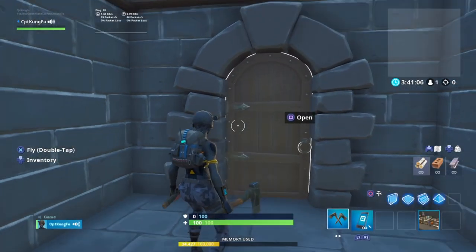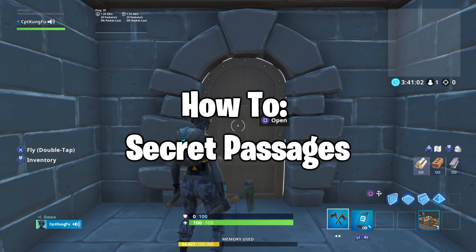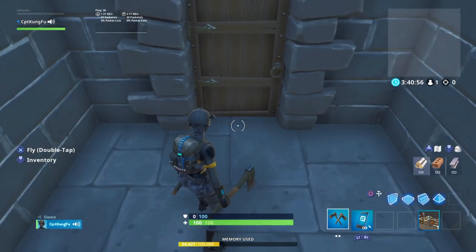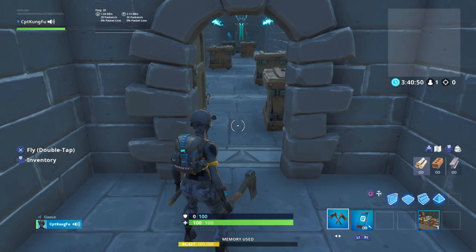Hello everybody and welcome back to another video. In today's video, I will be showing you guys how to make little tiny passages or secret passages — like little holes in walls or in the floor that you can fall through — that you can use for escape maps, to troll your friends, just little hidden passages.